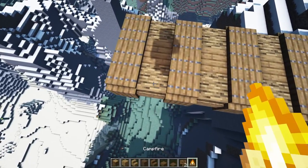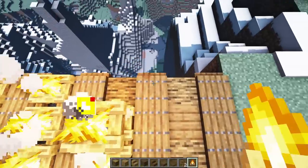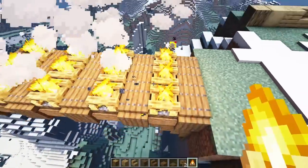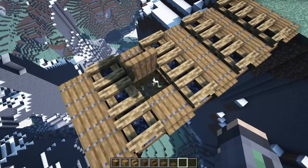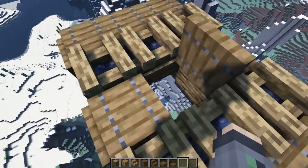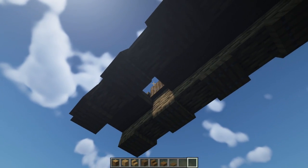From here, we're going to grab our campfire blocks and drop down three, three more, and then three more right here. Once we have that set up, we have our way down. Let's knock down that part and put a ladder to get down there. Let's go underneath and start working out a way down.